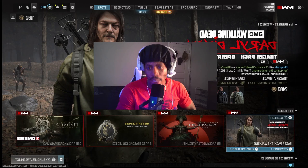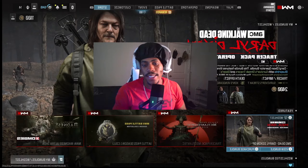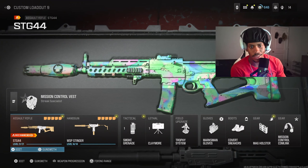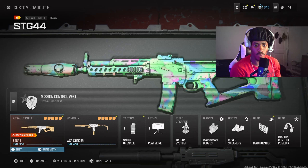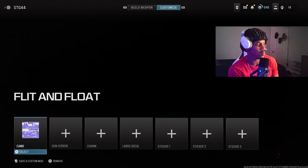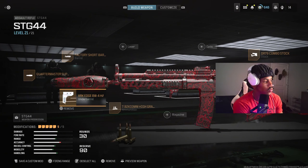We're back with a class setup because we haven't done one of these in a minute. Make sure y'all like, comment, and subscribe. We are going to be using the STG44, which I don't think I've done before. I just leveled up this gun — it's level 21 as you can see, I don't even have it gold yet.